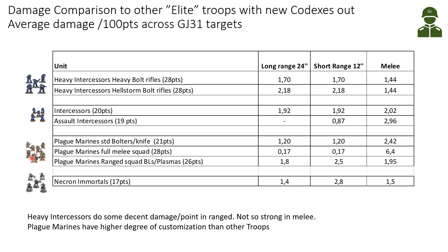Plague Marines can be heavily customized with lots of special weapons. A full melee 10-man squad averages around 28 points per marine and produces very high melee damage while sacrificing shooting. If instead we take the maximum number of blight launchers and plasmas for a large group, we pay around 26 points per marine on average, which boosts long and short range damage close to the Intercessors but reduces the melee output.